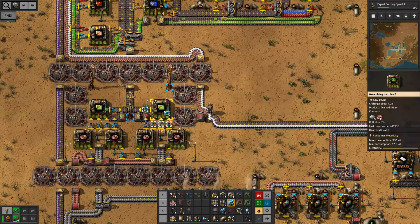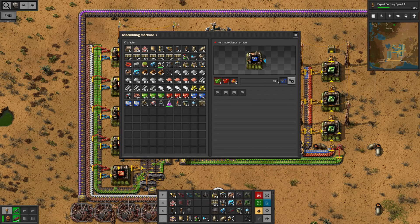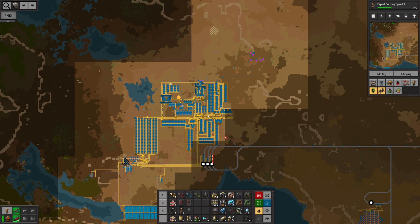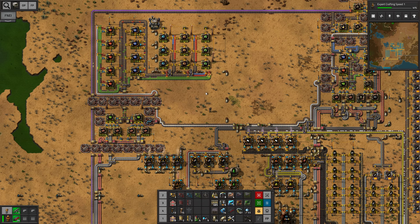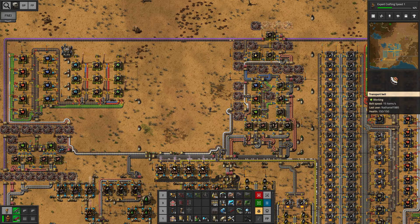The first machines I want to speed up are the electronic circuits — I'm gonna focus on those because we do need a whole lot for the processing units. With that out of the way, I think we solved most of the immediate problems we had. We should be able to tackle the next contraption in the next episode, which is probably going a little bit towards the endgame. Maybe we can already start working on our rocket silo and whatever we need for that.